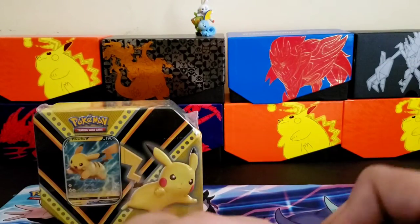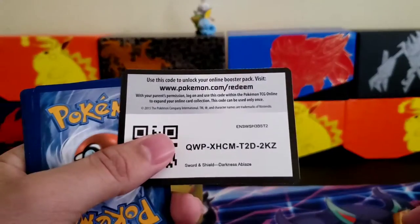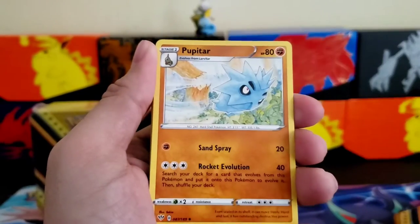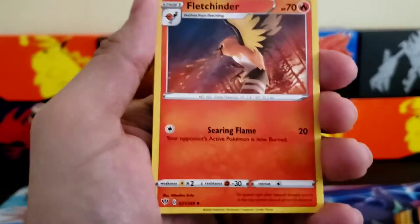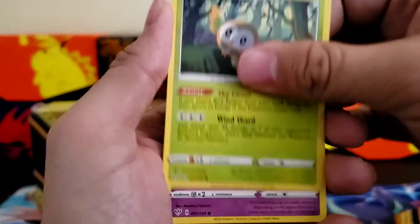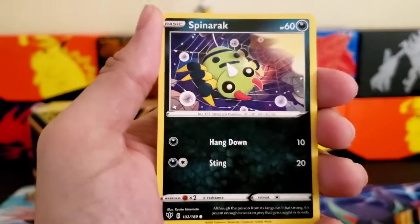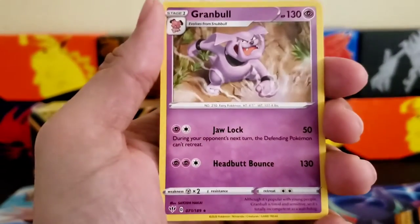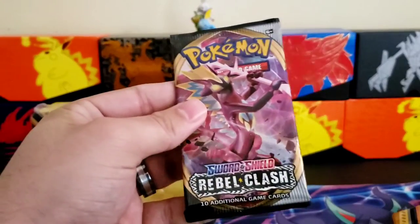Let's jump into the next Darkness Ablaze pack. Code card: one, two, three, four. Energy, Pupitar, Poké Breeder, Nidorina, Fletchling, Jigglypuff, Diglett, Pampour. A Swalot reverse, and a Granbull non-holographic rare. Let's get into the next pack — Rebel Clash.